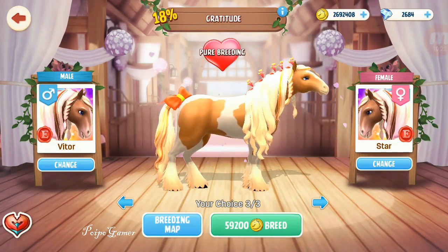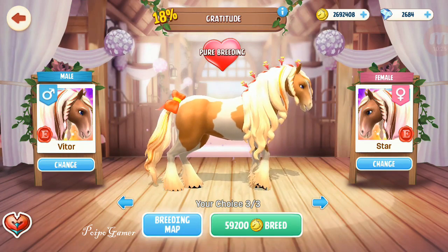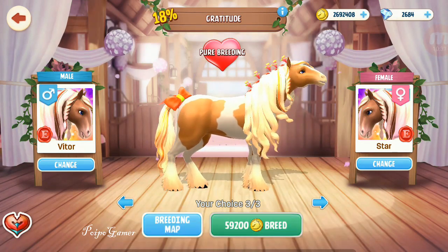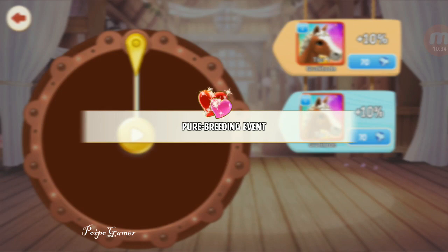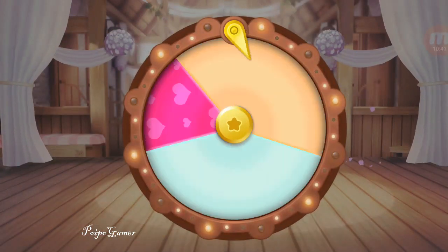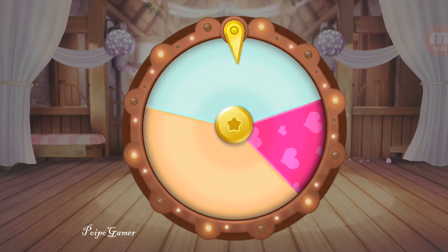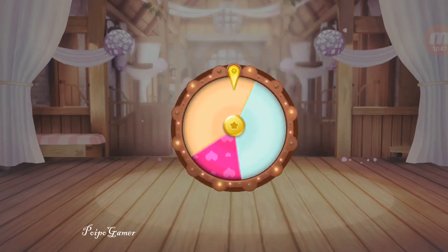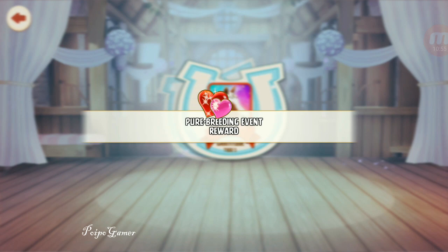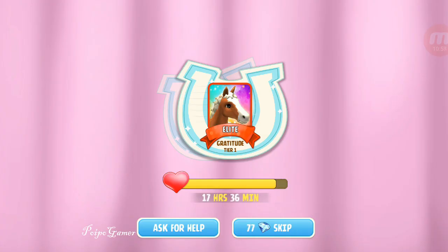Let's do the breeding with Vitor and Stars. We can hit this — okay, the brown one. That's nice — it's a newborn. Let's wait for 17 hours, but we can ask for help, so it will be ready tomorrow.